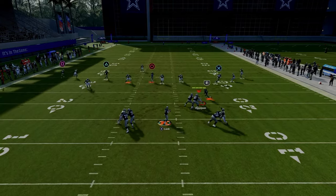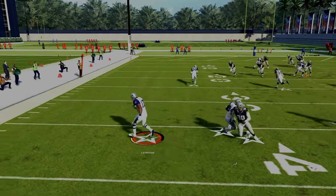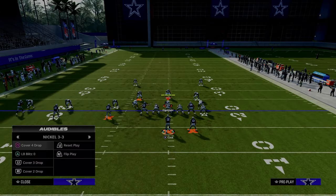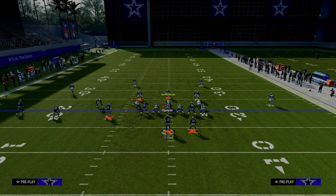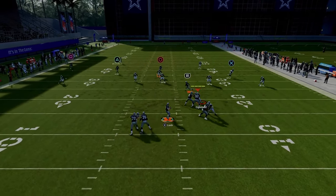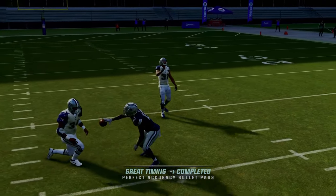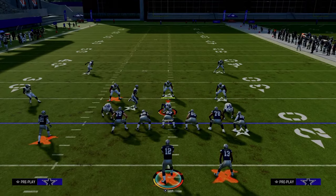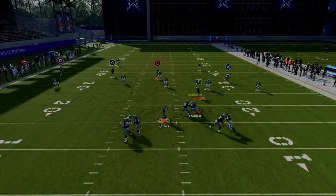They already have so much to guard on this play. Against Cover Two, a lot of people like to run double Mabel. This is a really good route combo for double Mabel if they don't have a middle third — the seam streak right up the middle can potentially shred Cover Two. If they're running double Mabel and don't have a deep middle third defender, this can very easily be a one-play score.